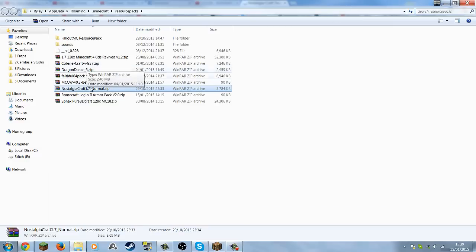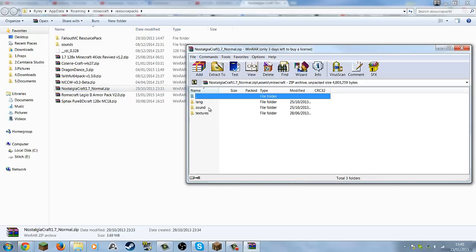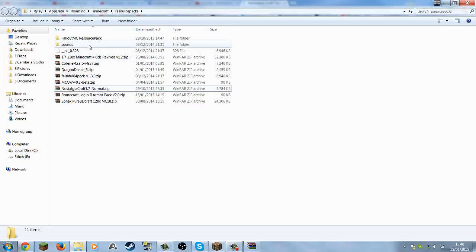You might need WinRAR as well, by the way. When you open it up it'll give you all of these files — Minecraft and all that — but you'll see sounds. This is the one that you really want: it's in assets/minecraft/sounds. What you want to do is copy that and put it into here, this area, as I have here.